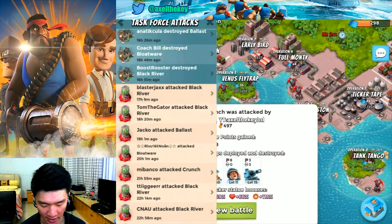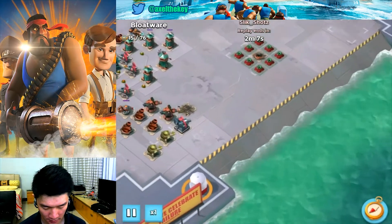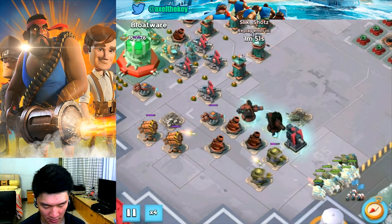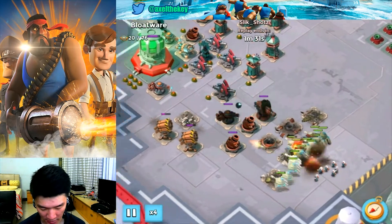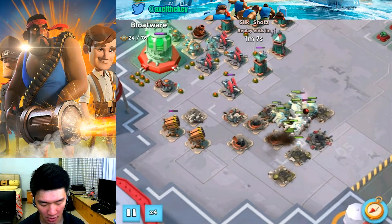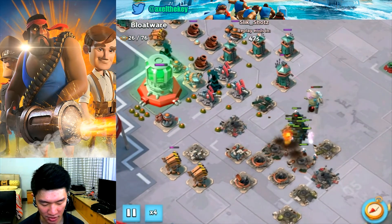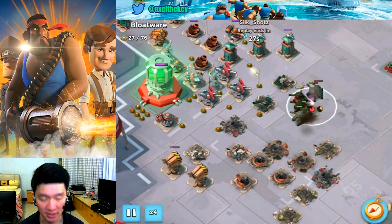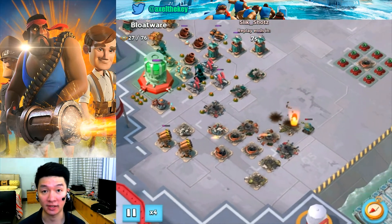Next, the attack by Slick Shots — guys and medics. He's targeting those boom cannons while barraging the rocket launchers. He did good, playing to the right and trying to get the cannons and the sniper tower. That's a lot of defenses actually — a nice attack done by Slick.